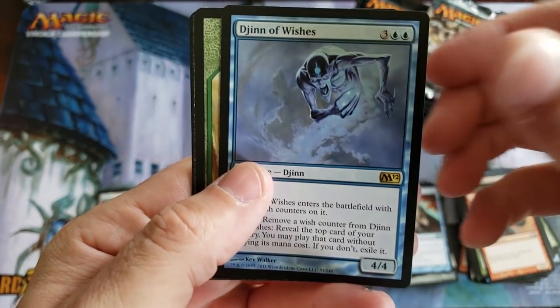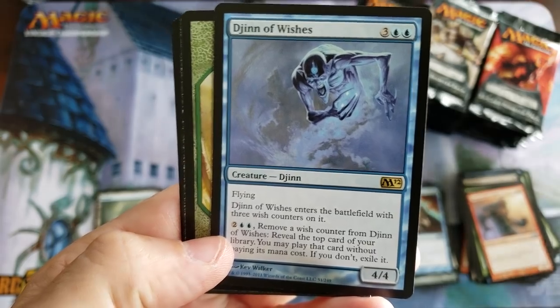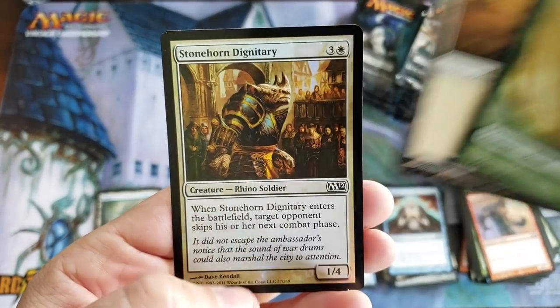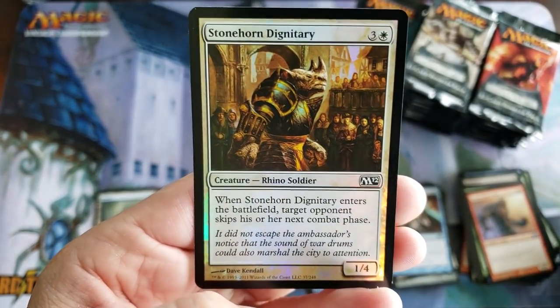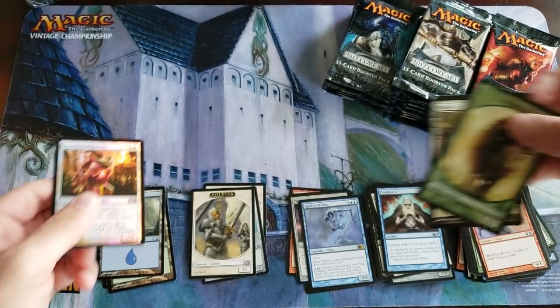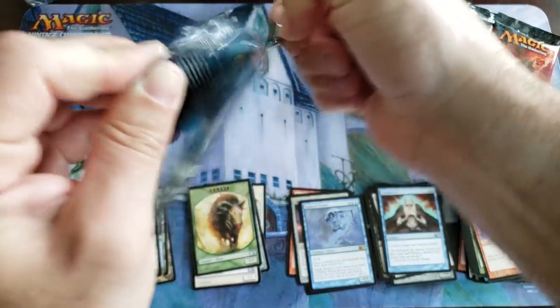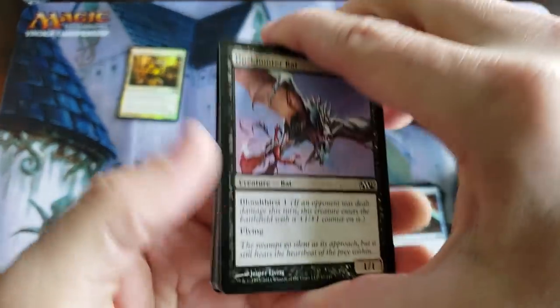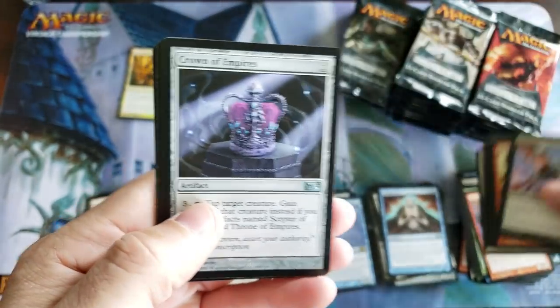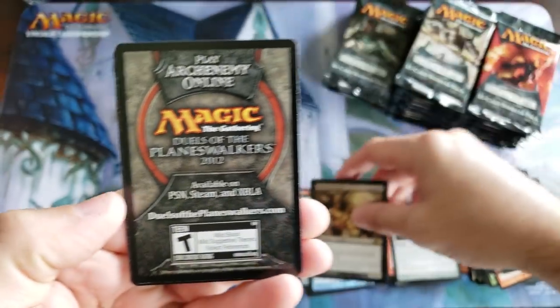Dijon of Wishes — another little dollar card. We have our first foil: Stonehorn. A common foil like this is probably worth $3 to $4 versus the rare that's worth like a dollar. It's super crazy how that works. The old foil common uncommons are all about the money. And the old Ghoul — another dollar rare, advertising the 2012 Duel of the Planeswalkers.